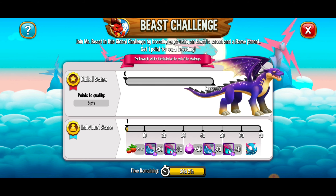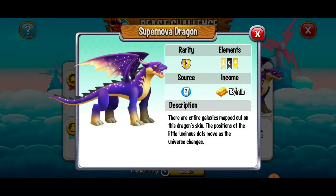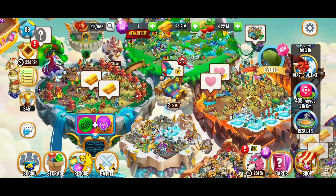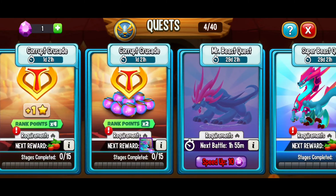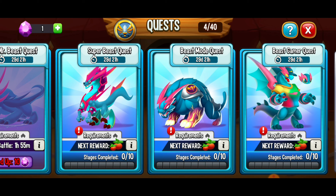One more thing before we go — we already started on the beast challenge. Earlier I bred electric and flame parents and didn't get the beast gamer dragon, but I did get a point. There are 30 days and 21 hours remaining. I'm going to do some research and give you a more detailed video on the beast challenge — that's another reason to subscribe and hit that bell for notifications. We also have the Supernova Dragon and I'll give you more information on that hopefully this afternoon or tomorrow.